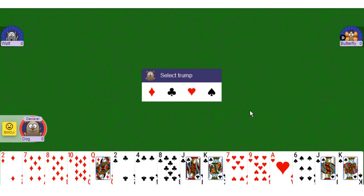Sergeant Major uses a standard deck. Each player is dealt a hand of 16 cards — 1 through 16. The remaining 4 cards are placed face down in a pile known as the Kitty.